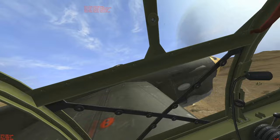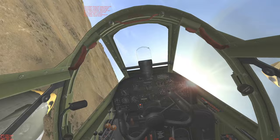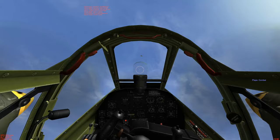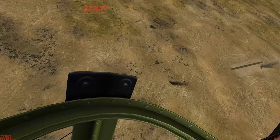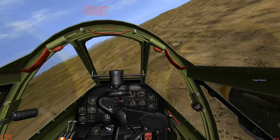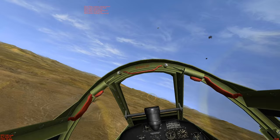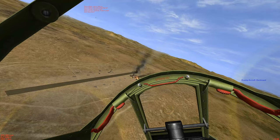Alright, we generated a lot of speed on that dive. I don't think this 190 sees us. Let's pick him up on the turn. He's going to try to climb out — put the flaps out and try to keep up with his climb. We scored a good hit. Let's break off. Nose down — bite off that stall. Let's try to help out our A20s.